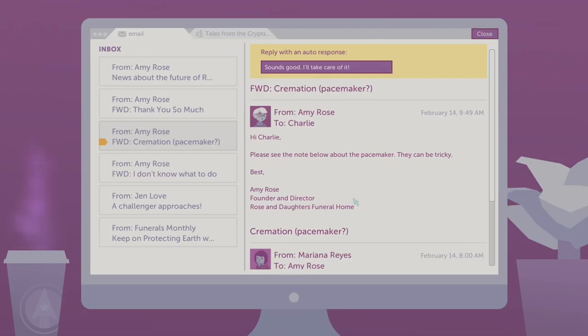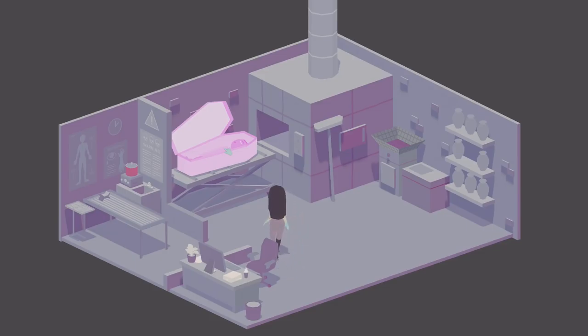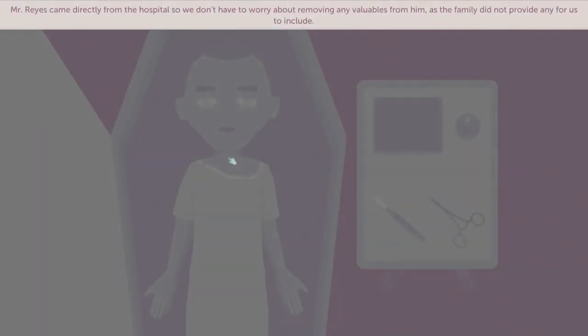Hey everybody, welcome back to another episode of Kitty Cat Gaming. We're back with another episode of A Mortician's Tale, and we are about to cremate a body with a pacemaker inside. We just found out that our funeral home — a small family-run company we work for — is being sold to a big company, and I'm worried about the changes that's going to bring.